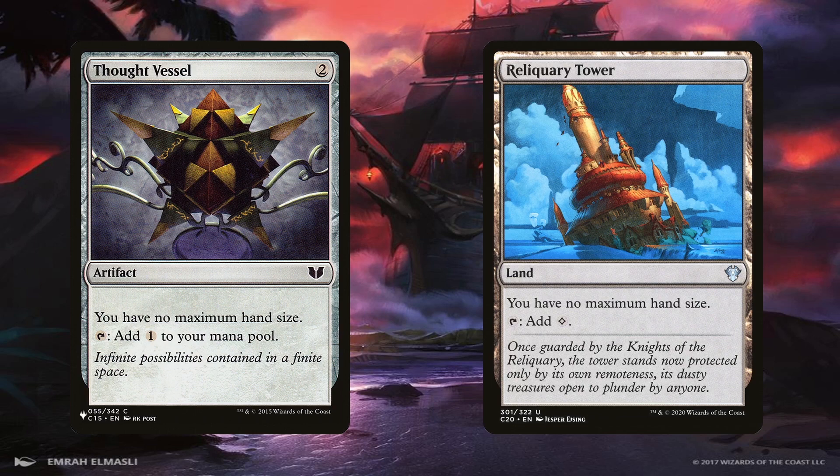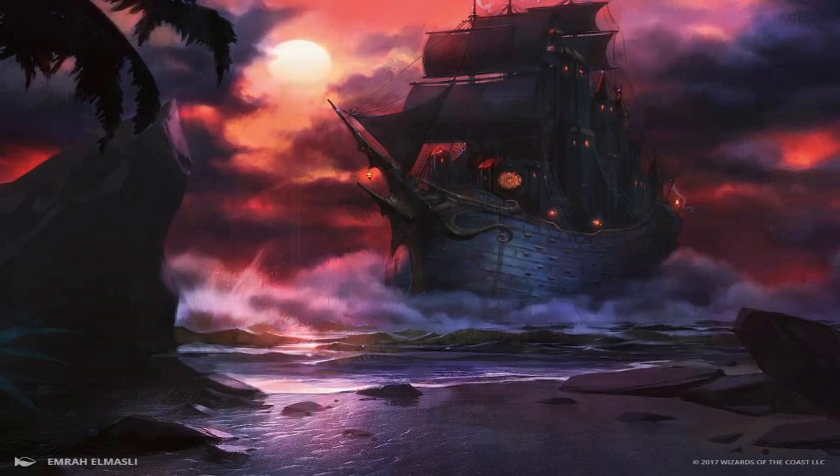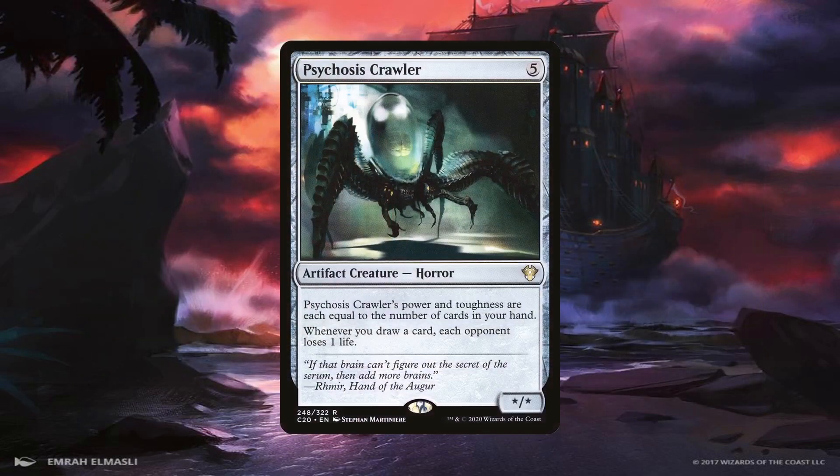Taking further advantage of all the cards we can draw is bringing the pain to our opponents with Psychosis Crawler. If aggro isn't enough to seal the deal, Psychosis Crawler is one way to either help us get those final points of life to zero or just win the match outright. Combined with all of the card draw effects in the deck, we can have the entire table lose a ton of life very quickly. It goes hand in hand with our aggro strategy since our commanders pretty much force us to attack the entire table at once, so we're not really focusing on just one opponent.